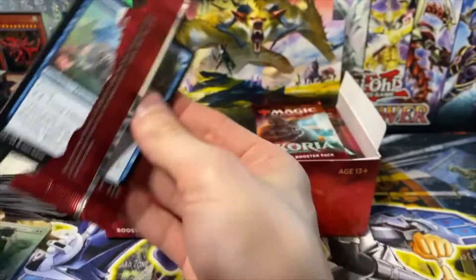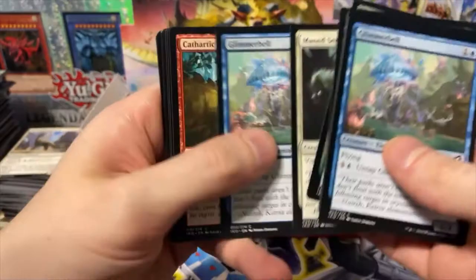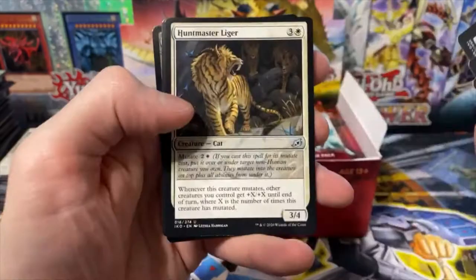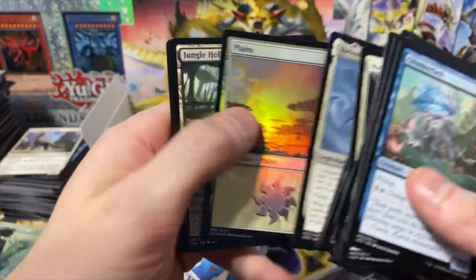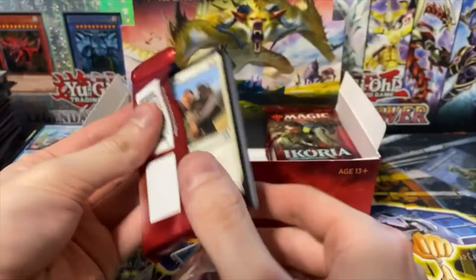I feel the way the packs just fall apart for the hundredth time in this video. Glimmer Bell, Powered Toss, Bushmeat Poacher, Ranthru — trying not to speak so much, reading every card. Another Yorion. I guess I can pretty much confirm it — you can only get those Godzilla cards from the topper.